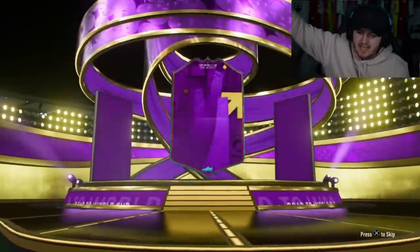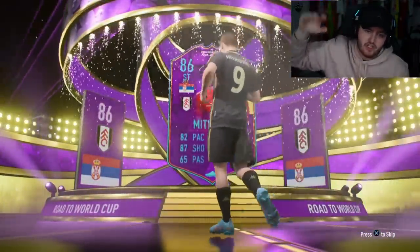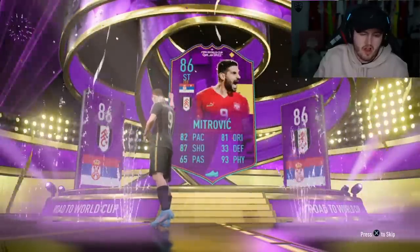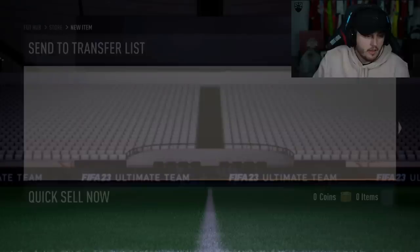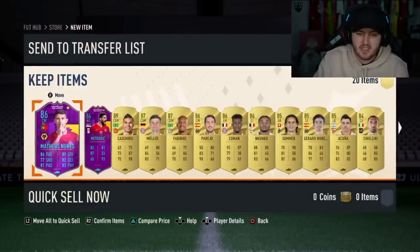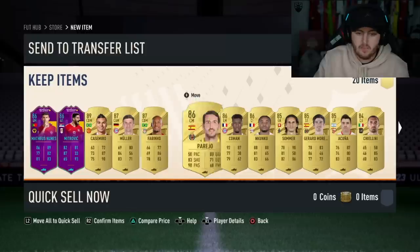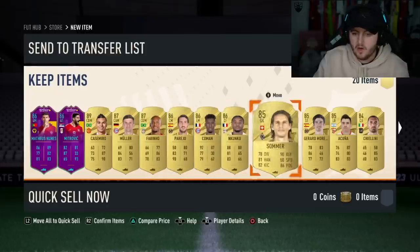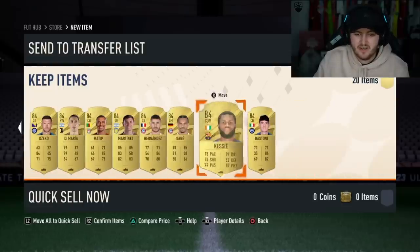84 by 20 — the American accent seems to get a lot of good pack pulls at the moment. We get ourselves a Mitrovic — he would score a lot of points in the Super Bowl. And Mateus Nunez! That is awesome. We also got ourselves Casemiro, Müller, Fabinho, Parejo, Kaman, Nkunku, Killini, and an LAFC legend. Let's go, dude!